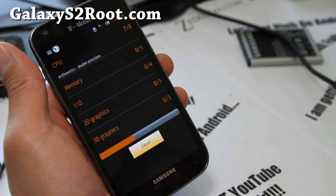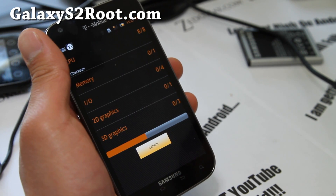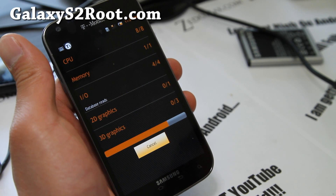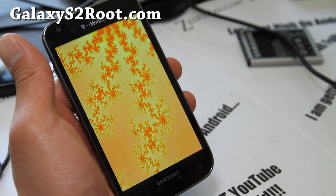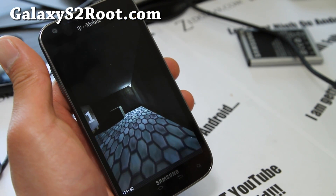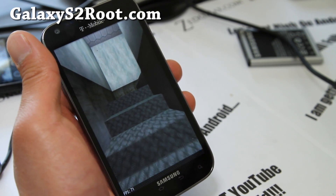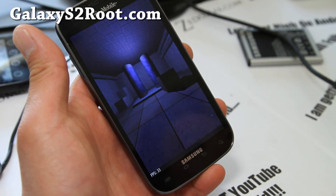One of the reasons why ICS is slower to come to T-Mobile is because the T-Mobile version has a different chip. It doesn't have the Samsung Exynos chip — instead it has the Qualcomm. Or is it TI OMAP? Sorry, I've been making too many videos today, I'm kind of going crazy. But the Qualcomm looks pretty good at 1.782 GHz.